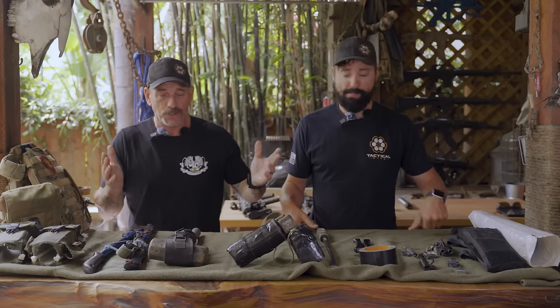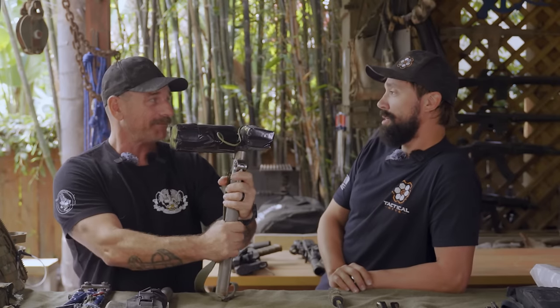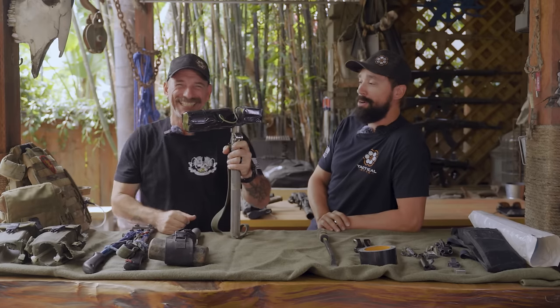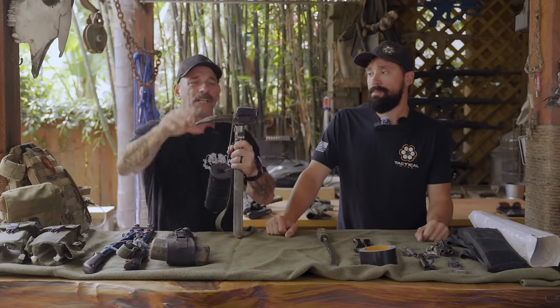The big three breaching tools we pretty much always took with us: first is your hooli — the hooligan tool. It's technically a Halligan tool — firefighters know it as a Halligan — but we called it a hooli. On a gear list it literally says 'hooli' or 'hooligan tool.' Firefighters are 100% right, we are wrong, but we're sticking with it. With this tool, if you've got an outward-opening door you can beat on all day with a sledgehammer and not get very far, but you can hook in and pry.